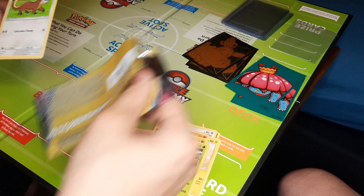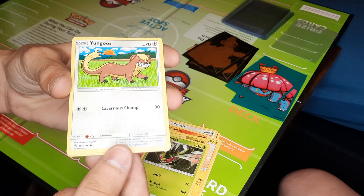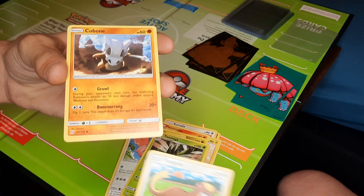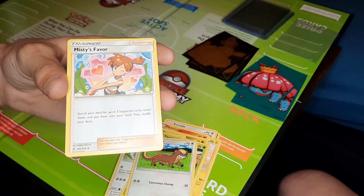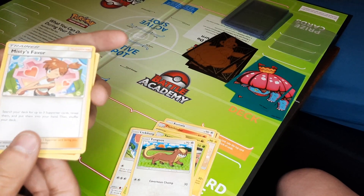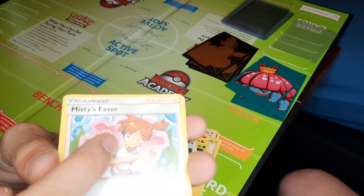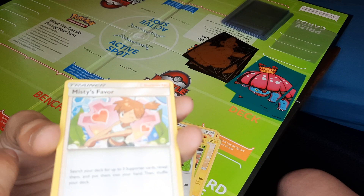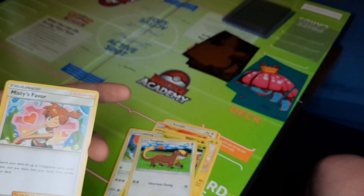Felix on the front. Gumshoos - okay, it's going to be okay. A Cubone. And finally, boys, Misty's Favor. That's cool - she's going to do a lot for you. She's going to give you some favors. She's got plans for you, she's here for you.